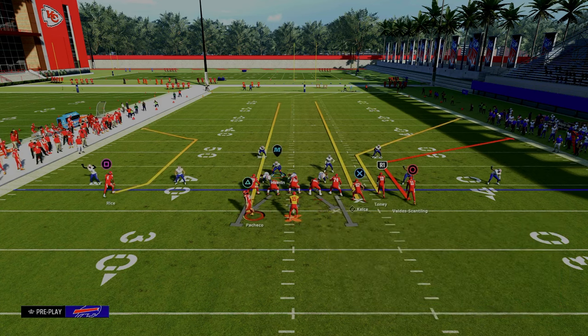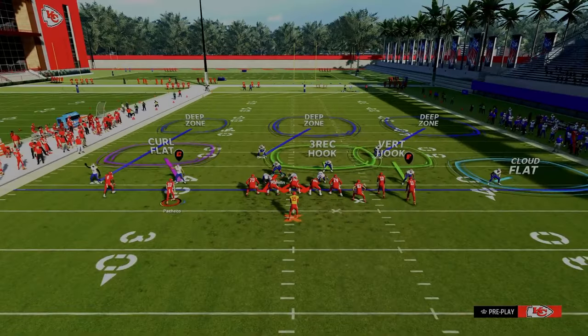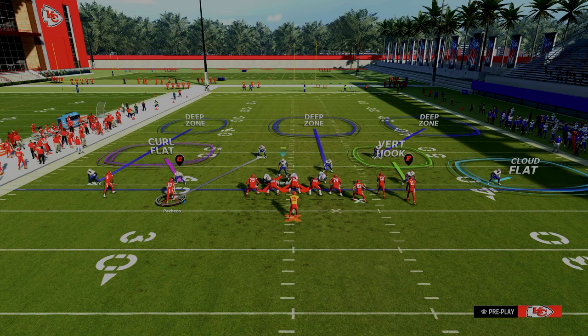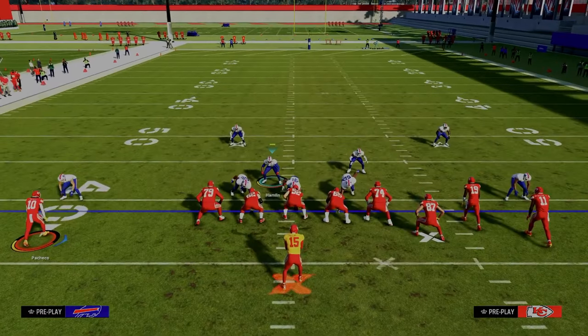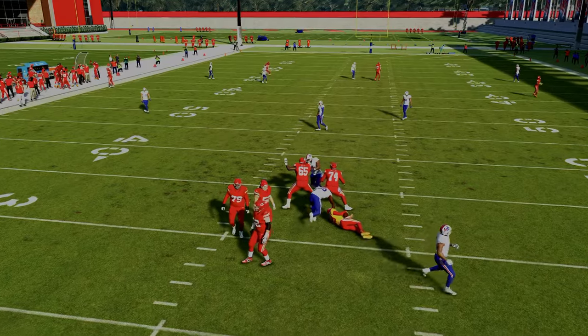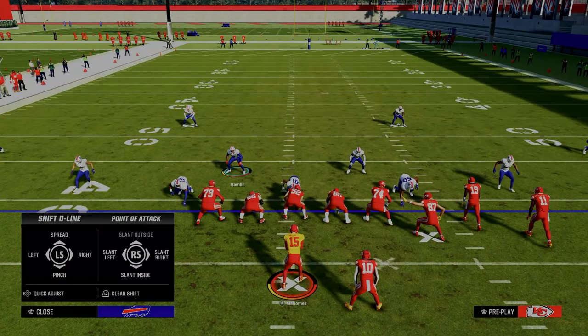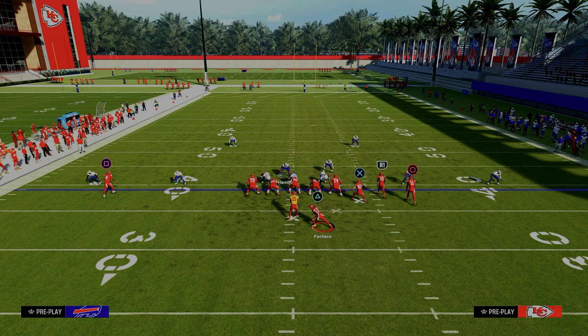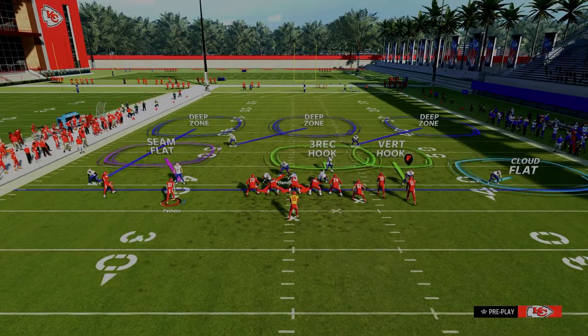One of the more popular things people will do to counter this is go to a setup like this. If they go to that setup, I actually take the three-receiver and put him in a deep middle third, and we tweak it to make the defense look like this. By manning up that running back, the C route will get covered a lot more. It will also help the middle third get over to the tight end. Another really underrated adjustment when people are motioning the running back out is to take the curl flat defender and put them into a seam flat.